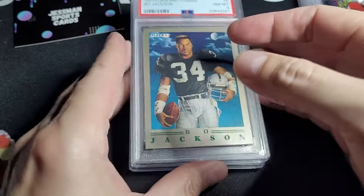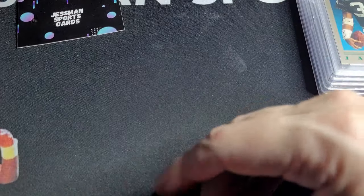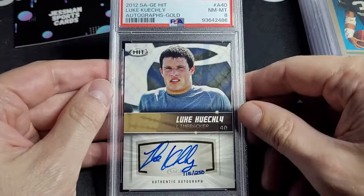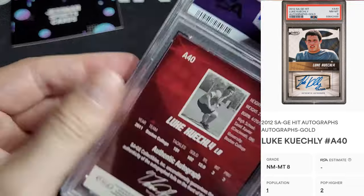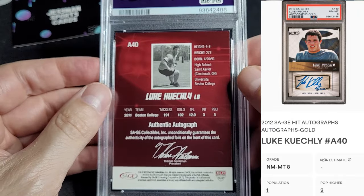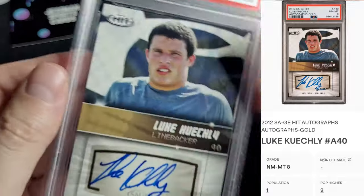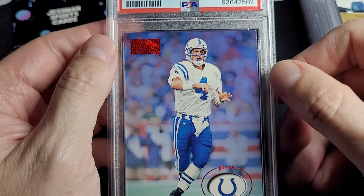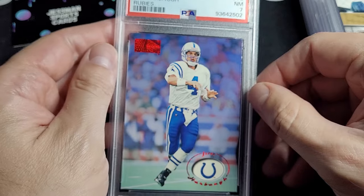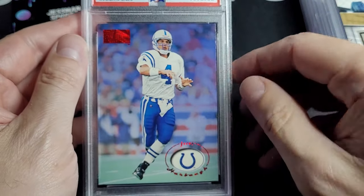I just sold one of these, so I've got to do the video before it goes away. This is a pop two with one higher. It's numbered. One of the all-time great linebackers. It's Sage, so it's not like super sought after, but I knew it wasn't going to be perfect — there's only two of these at this grade, the second highest. How about this? He seems to be getting more attention with coaching. This is the rubies — pop one, none higher.